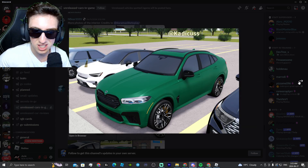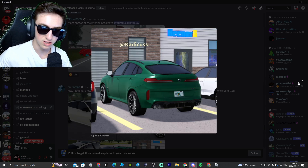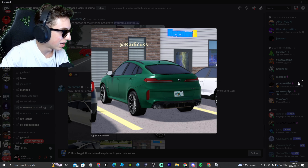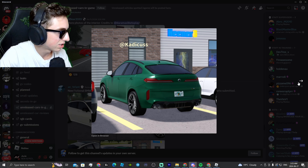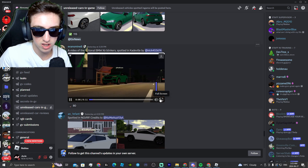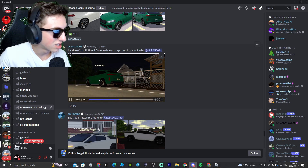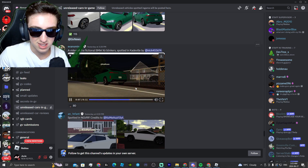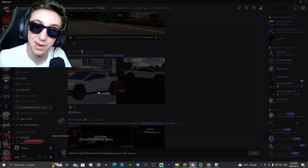Look at that — I'm pretty sure this is the X6 M. There it is in green, that looks crazy. There's another photo of the back. It is such a good looking car, they did such an amazing job. The X6 is so nice in general, and here's a video of it looking pretty snazzy — it looks absolutely amazing with the hazards on.